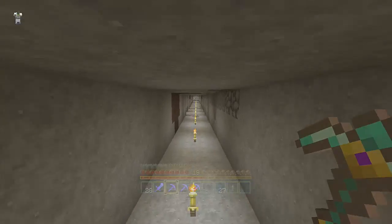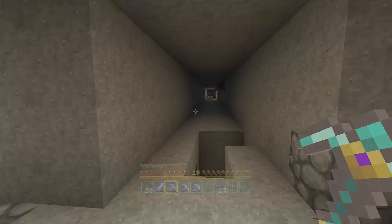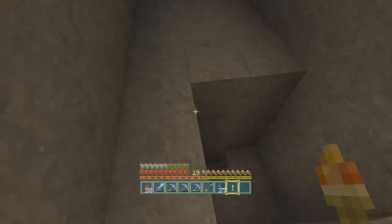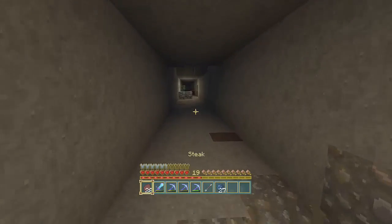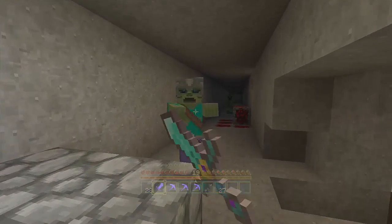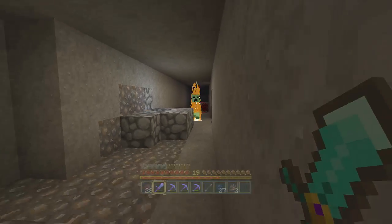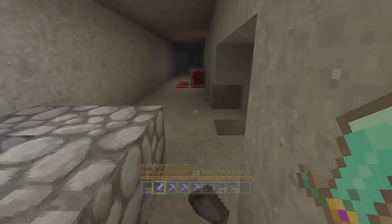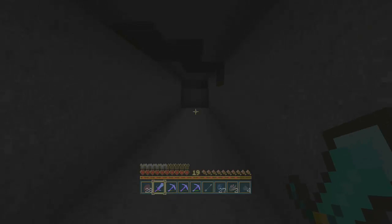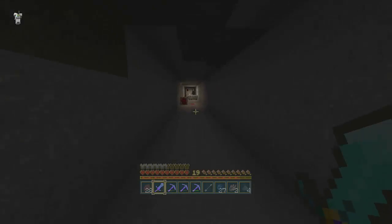I didn't bring any torches with me — idiot, once again. Oh, I got one. I got some lapis here. I was just coming through here to get some smooth stone, or was it cobblestone? And I left all the material there. Alright, there was nothing here and I don't feel like mining that anymore.